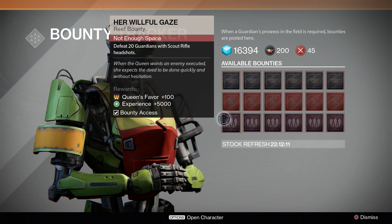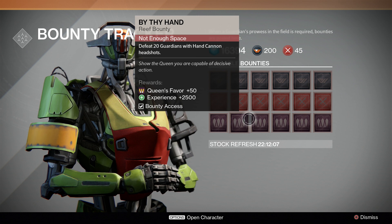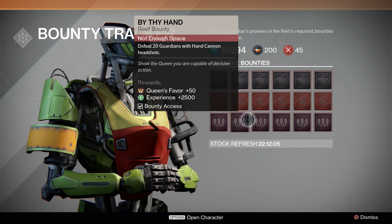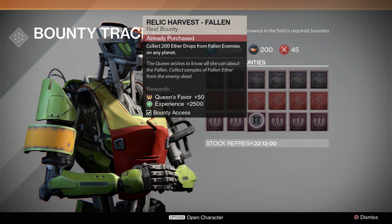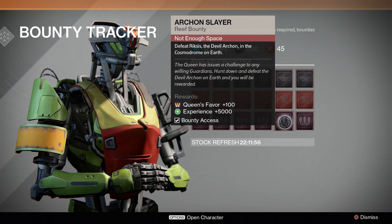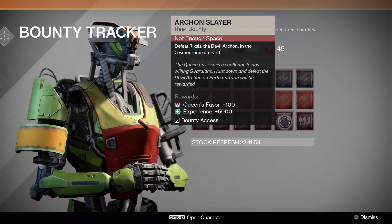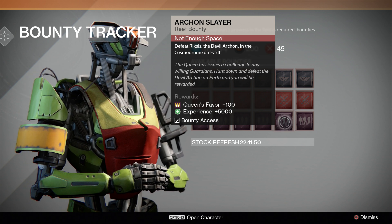I'm not going to turn them in yet. You've got to defeat 20 guardians with scout rifle headshots — that's in crucible. This one is hand cannon headshots in crucible. This one: collect 200 ether drafts from falling enemies on any planet. Defeat 200 fallen with headshots.